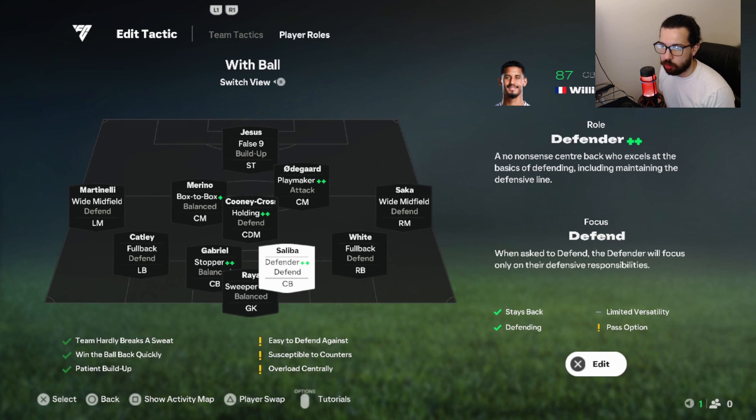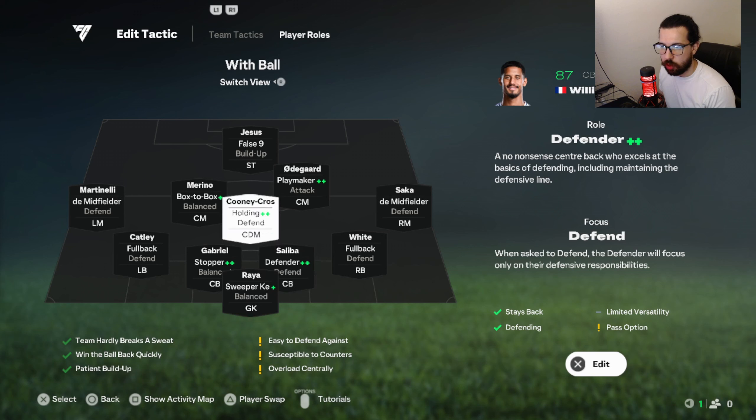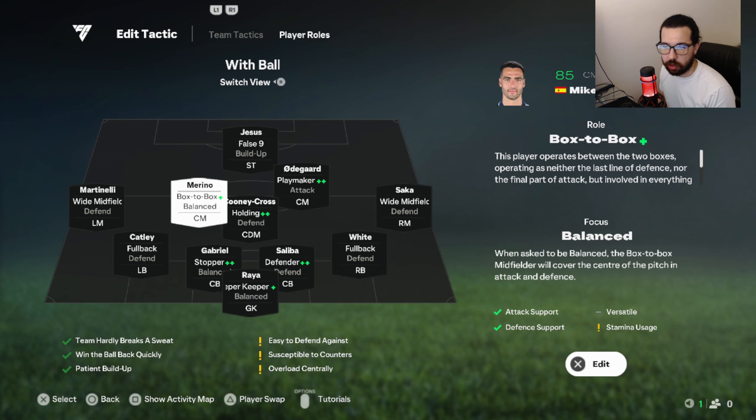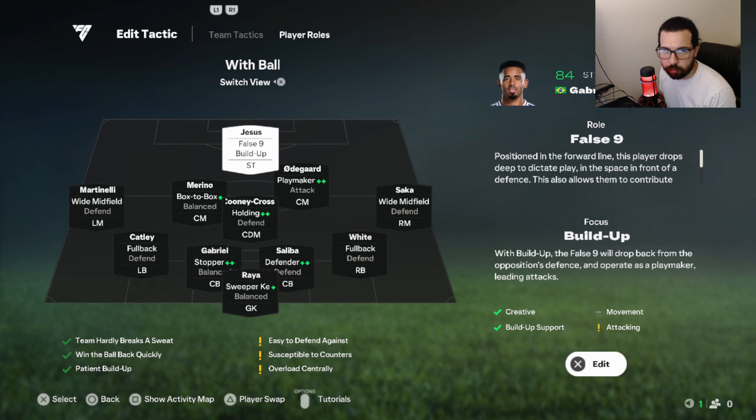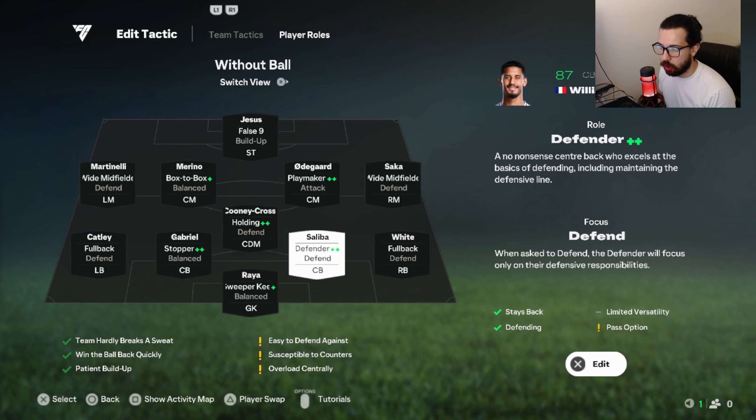Player roles for the 4-1-4-1: you're basically defending in a 6-3-1. You attack with basically just your center mids. You have three midfielders crowding the area and wide midfielders connecting with your full backs — very hard for opponents to steal the ball. Your striker drops deep, builds up, picks up the ball, does quick 1-2s, and sends over-the-top through balls.